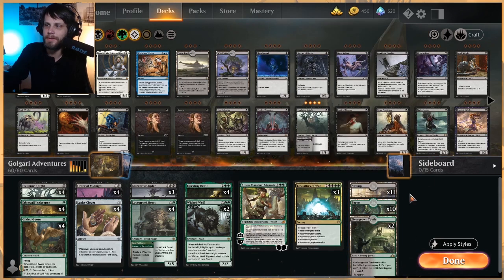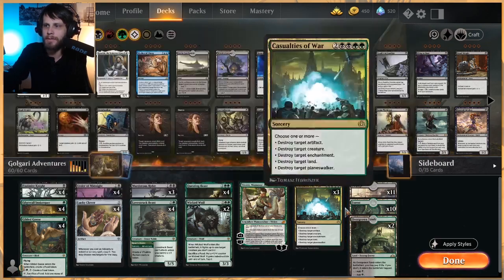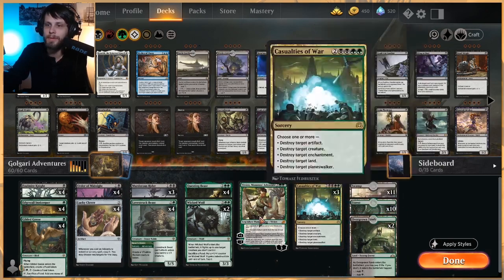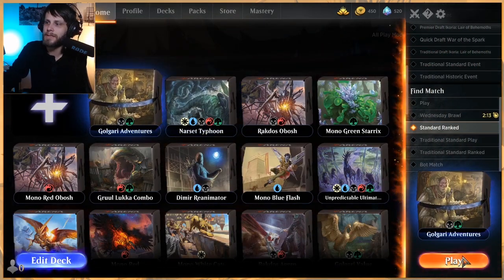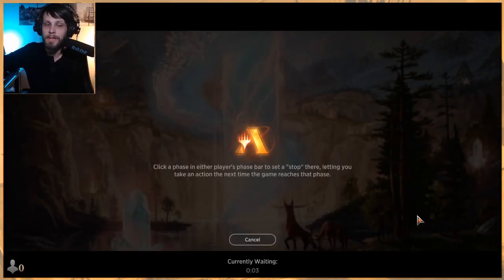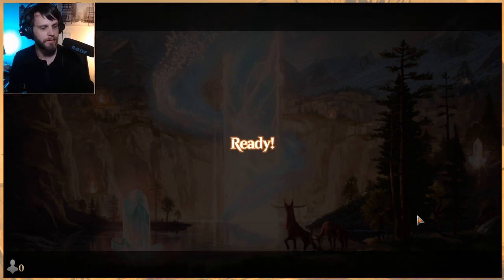As for lands, we've got eleven Swamps and ten Forests — a little more on the Swamps — plus two Overgrown Tombs, sitting at 23 lands total. Pretty straightforward. I'm excited to try this out; I haven't played this deck in a very long time and I'm curious to see how it does in this meta. Things have changed quite a bit but I think we've got the tools to give it a shot.